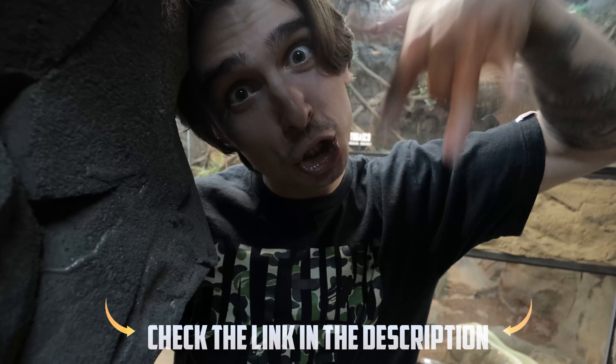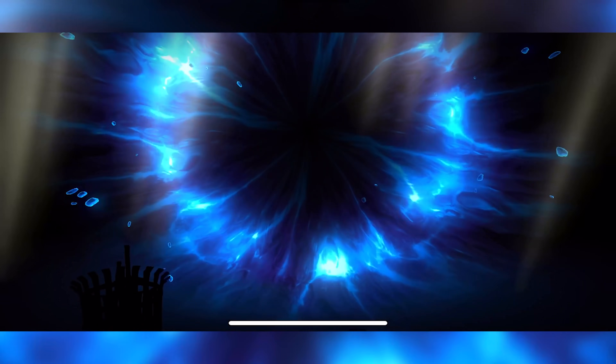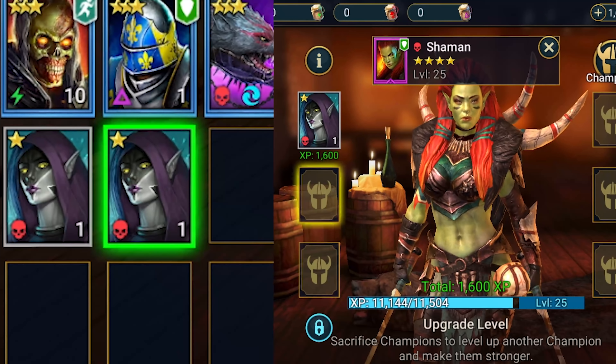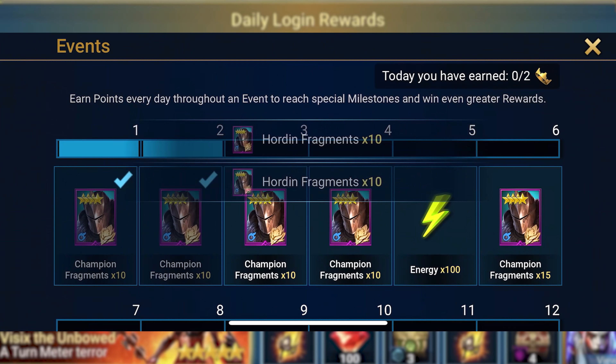You wanna know something cool about this game? It's free. If you haven't downloaded the game yet, the link's in the description. When you download the app, there's a wide variety of legends to choose from. Select wisely — I personally chose Gaelic, then opened up a bunch of shards. You can use them to upgrade your favorite champions. Every day they give you silver, they give you XP, they give you new champions, so you're always playing new stuff every single day without paying a single penny.